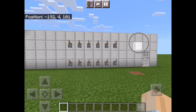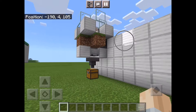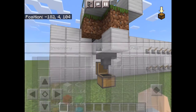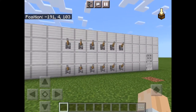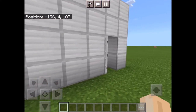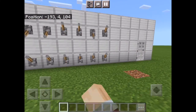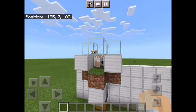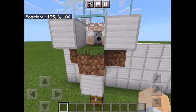Hello and welcome back to the channel. I have this combination lock here — it works kind of like one in real life — and a sheep farm. It gives you all the items as you can see in the chest. I'm gonna put in the code, and when the code is right it opens the door. You can change the code to whatever you want depending on how many torches are on the back of the levers. Okay, let's get on with this.